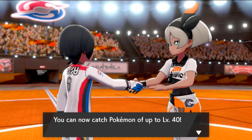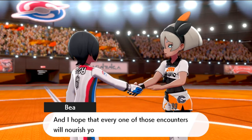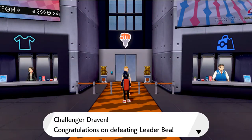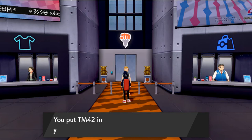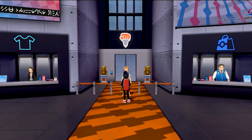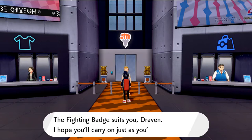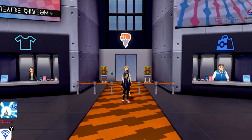We got the Fighting Badge and now we can capture Pokemon up to level 40. 'I hope that you meet many more trainers and have many more matches in the future.' After that we get ourselves TM42 Revenge — same move they used on us plenty of times. This attack's power is doubled if the user has been hurt by the opponent in the same turn — very powerful move. And we get ourselves a Fighting uniform and of course the Fighting Badge!